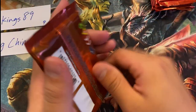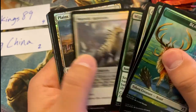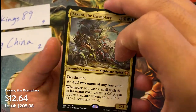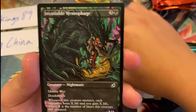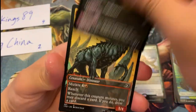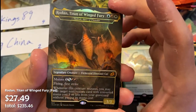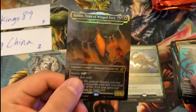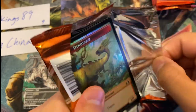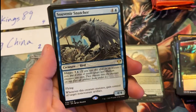JTSKings89, four packs for you. Zaxara, the Exemplary — probably one of the most valuable cards in this slot. Worldly Tutor, Gemrazer, Insatiable Hemophage showcase one, Cloud Piercer showcase two, Cubwarden showcase rare. And a foil mythic Godzilla — beautiful! And Cavern Whisperer. I'd expect two to three mythic Godzillas max from a box, so we've already hit the quota. Very good work.